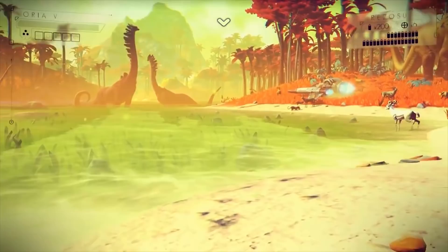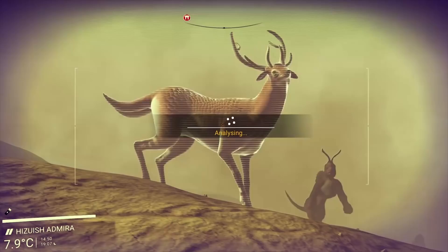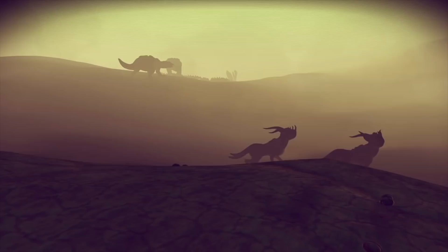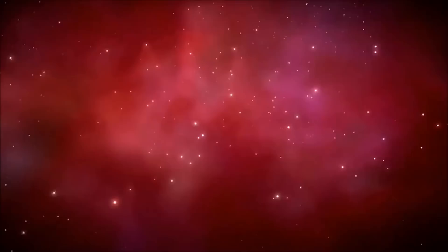Scanning. You can use the L2 button to scan any life you come across on the planet that you're on. Scanning life gives you information about the species, including its diet, habitat, temperament, and the gender of the specimen you scanned. Scanning a species lets you discover it, at which point you'll also get the honor of renaming it should you want, and scanning will also net you credits.